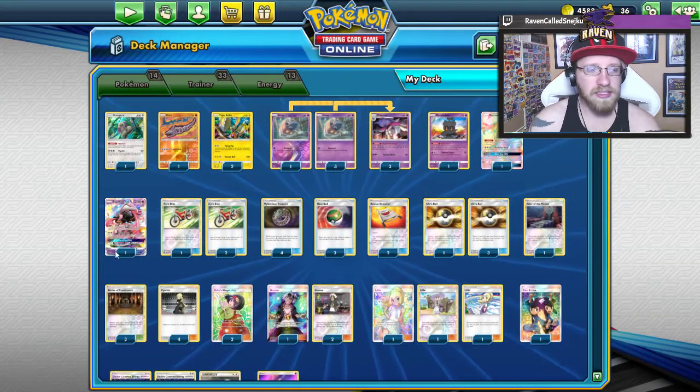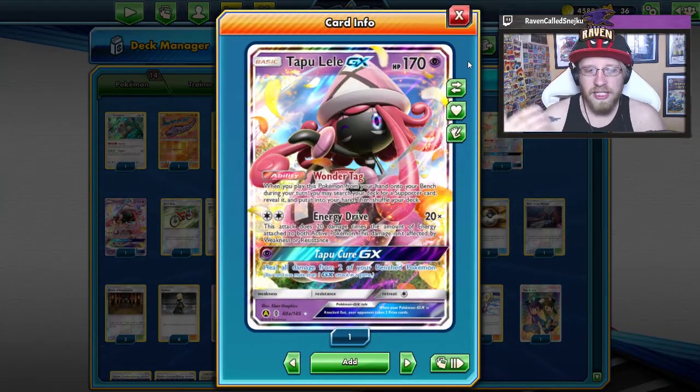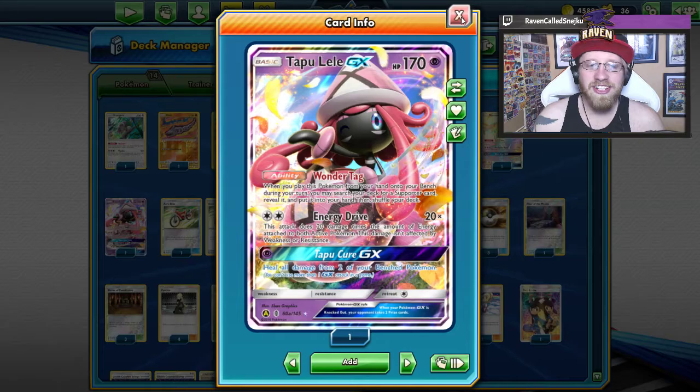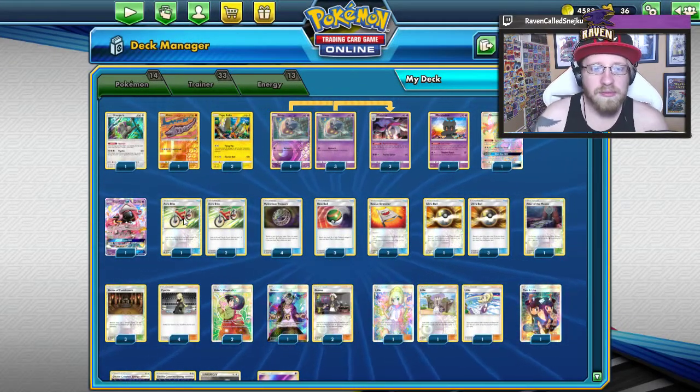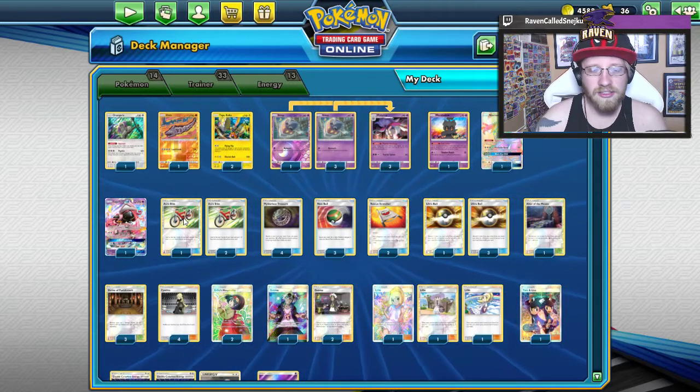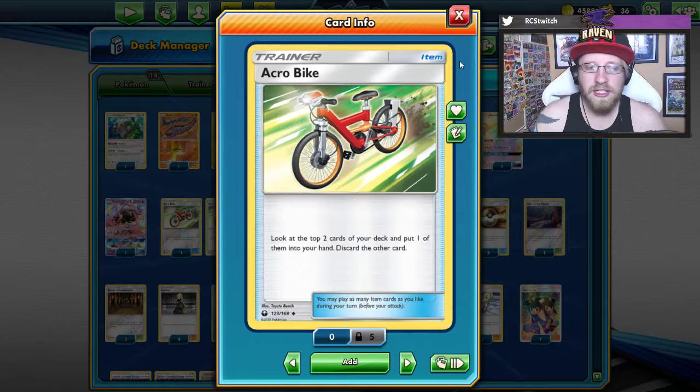Then we have one Necrozma GX with Light's End, which prevents any damage done by colorless Pokemon, and also Prismatic Burst - a great attack. And Black Ray GX is a fantastic GX for spreading damage - this is what we want to use from this card. It's 100 damage on each GX or EX on the opponent's bench or active. Then we have two Tapu Lele for the supporters that we need. Another card that we're saying goodbye to.